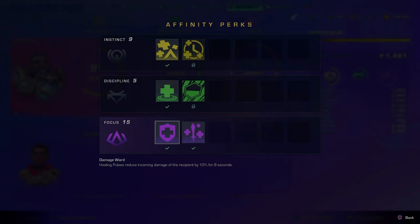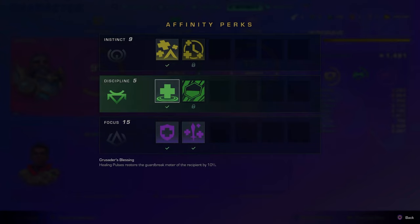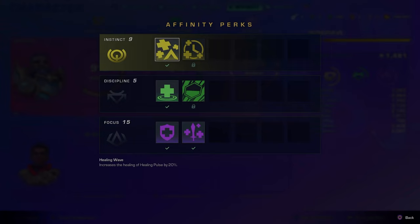Going into affinities, you'll want to put 15 points into Focus because you'll do 10 percent reduced damage per pulse when using a finisher move on the enemy. Also, Damage Surge will give you an additional five percent weapon power for eight seconds for each healing pulse that you receive. Next, you'll want to put five points into Discipline — you'll want Crusader's Blessing because the healing pulse will restore 10 percent of your resilience meter per pulse.